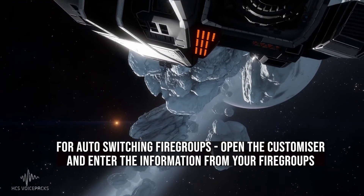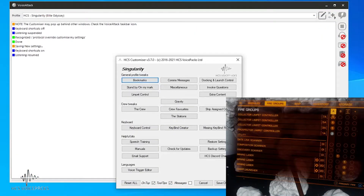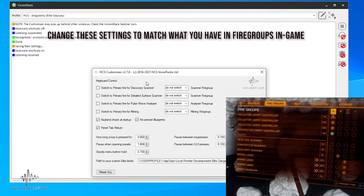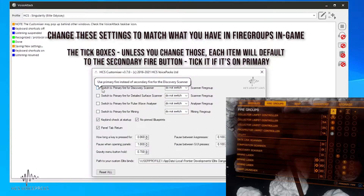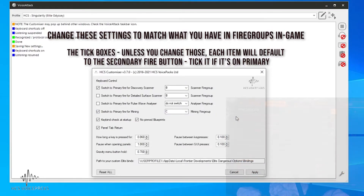I'm now going to show you how this is set up in the voice pack options. Once we've got the customizer open, we need to tell VoiceAttack where everything is. Keyboard control first — for the scanners, my discovery scanner is on my primary fire button in fire group B. So let's switch to primary fire for discovery scanner, because everything is defaulted to secondary fire in here, so we have to tell it if it's on the primary fire button. Second, we need to change the detailed surface scanner to fire group B — I've also got that, but it's on my secondary fire button, so I don't need to tick the box there. And finally, C for my mining lasers — they are on my primary fire button.